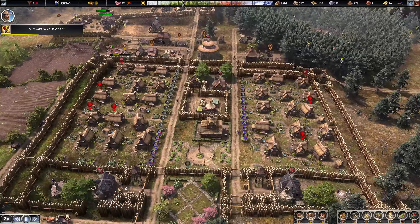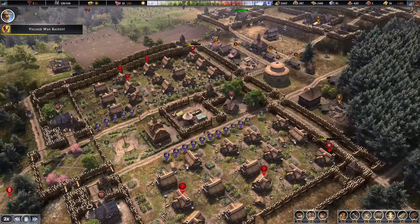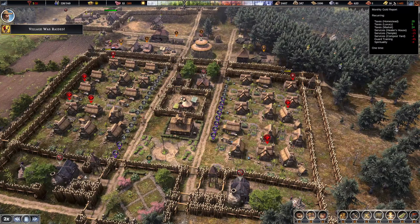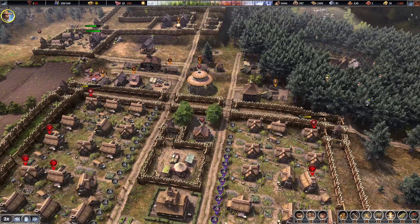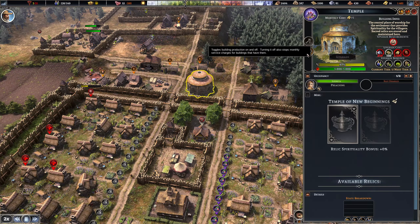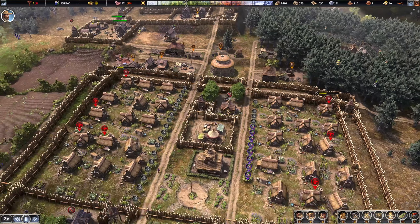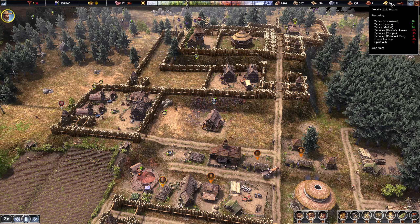I'm suddenly at negative 40 gold - what did I turn on? Guard training, services, temple... the temple is off. Oh that really sucks - it's been charging me for the temple and the healer's house even though I turned them both off. So I've been paying for them the whole time while they were disabled. I need to put that on the forum - that's a huge bug.